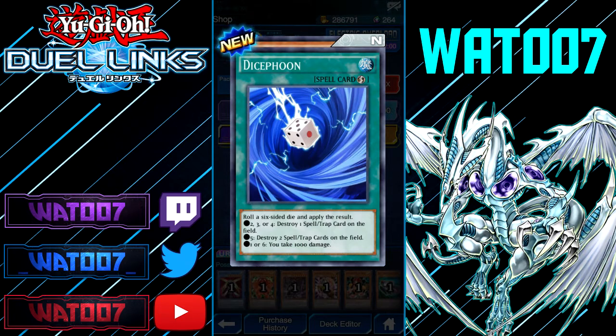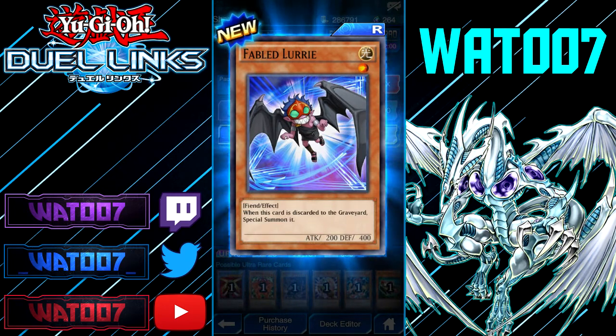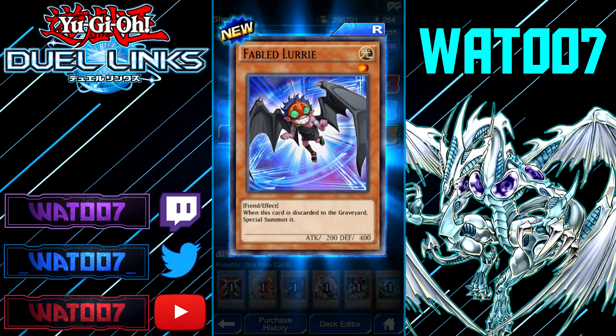I like that card — I actually want to run Dice Foon. For back row removal, it's a gamble but it's actually a nice card. I actually like that. Why are these end cards kind of cool? Five of Lurie — when this is discarded, let's see what it does.